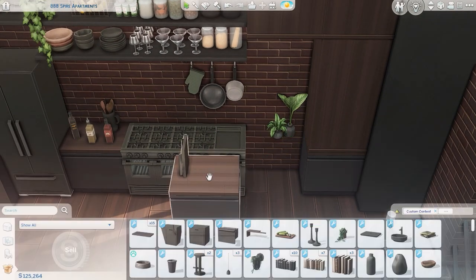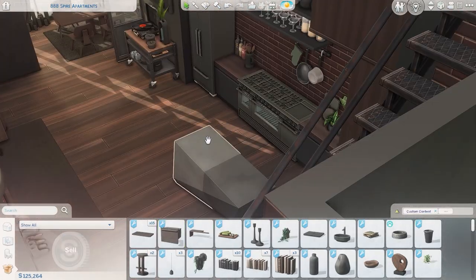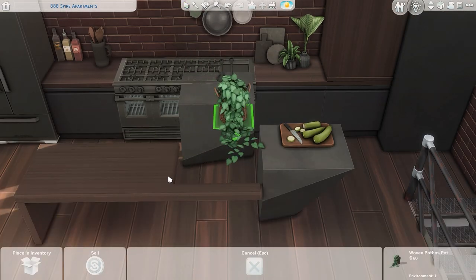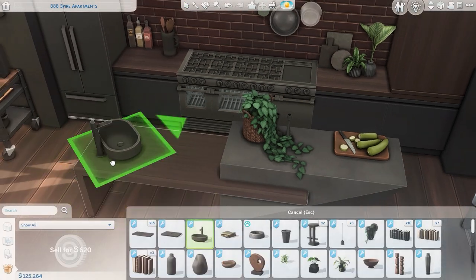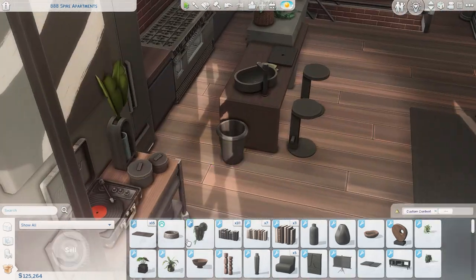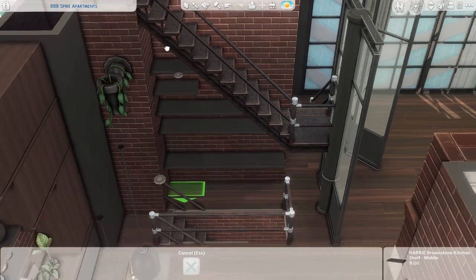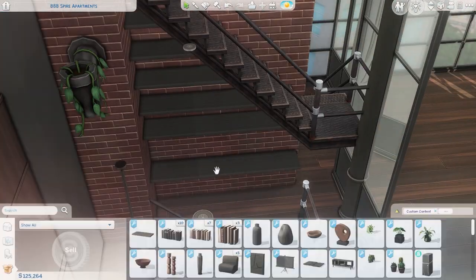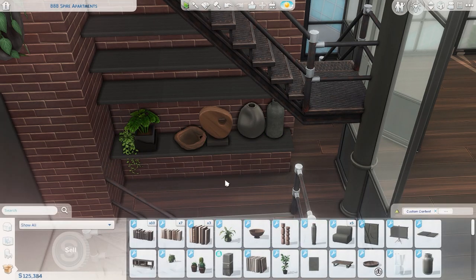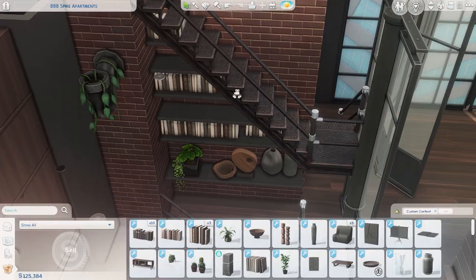The way this apartment came about was kind of interesting — originally the save file was called 'boho apartment' because I really wanted to build a very neutral colored boho apartment. But when I started working on it in the living area, I hated how it looked and I could not for the life of me make it not look awkward. I think it's partly just the layout of the floor plan I chose, but I was like, okay, this isn't working.